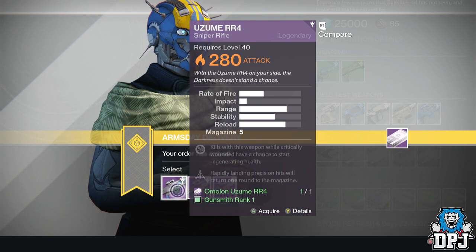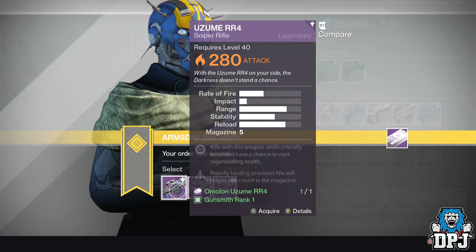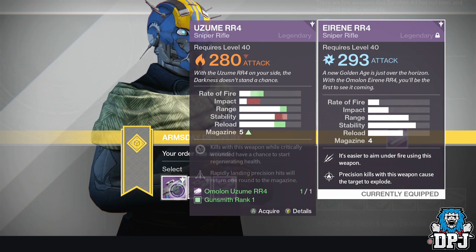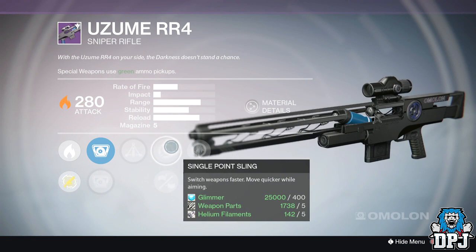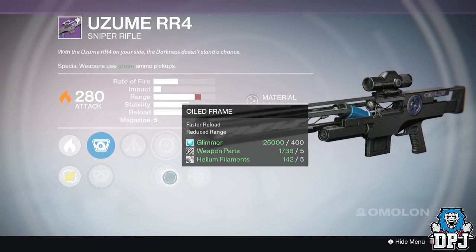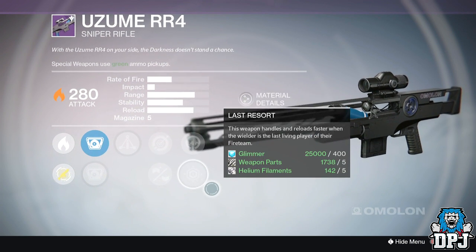Next up we have the You Zoom RR4 — a sniper rifle, a lot like the one I'm using now. It's got a higher rate of fire, lower impact, low stability, higher range, higher reload, and a bigger magazine. The first option has triple attack — which I don't really like on snipers — single point sling, oiled frame, life support, and last resort. No thank you.